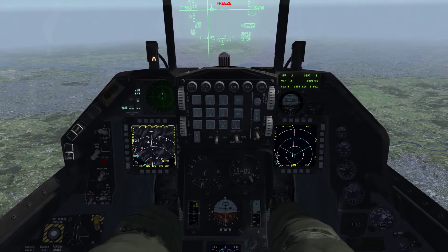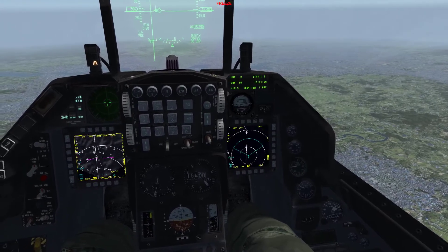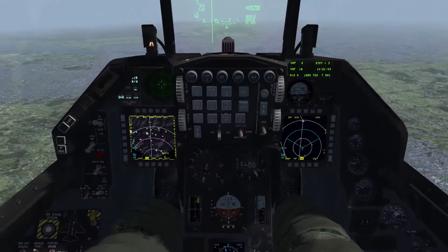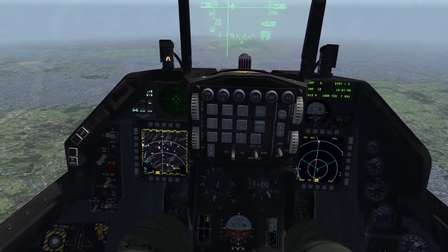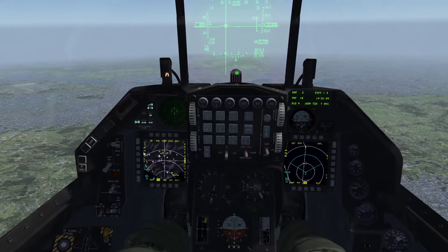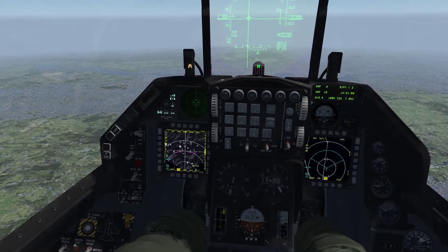You'll also notice my cursor is all the way up to my next selected steer point by default — you can see it over the HSD. What I actually want to do is put this in Snowplow mode, because I need to find something that's in front of me and I don't really care where the steer point is. There's Snowplow mode — that'll center the SPI — and if I TMS up, I can now move the cursor again.